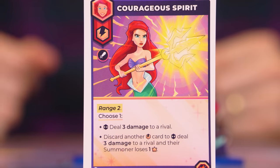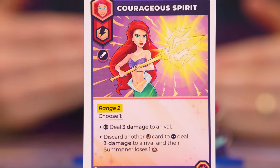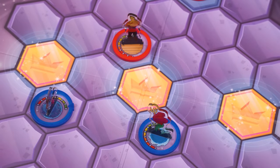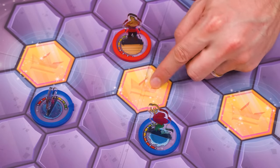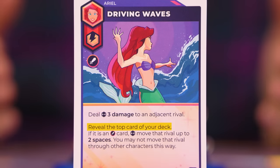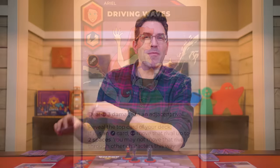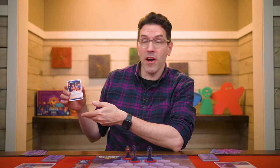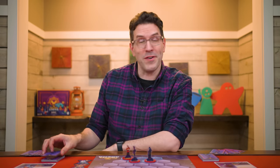Some effects refer to a range, meaning it targets a space up to that number of adjacent spaces away. For example, at a range of two, Ariel could target a figure two spaces away. Some effects may tell you to reveal a card — all summoners may look at the revealed card, and once everyone has seen it you return it to where it was revealed from.